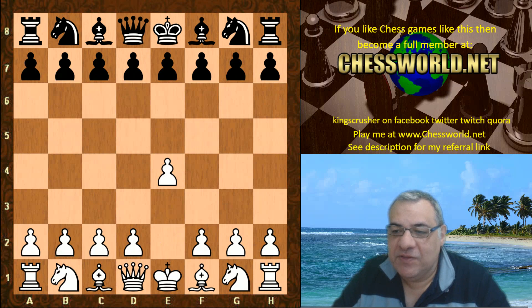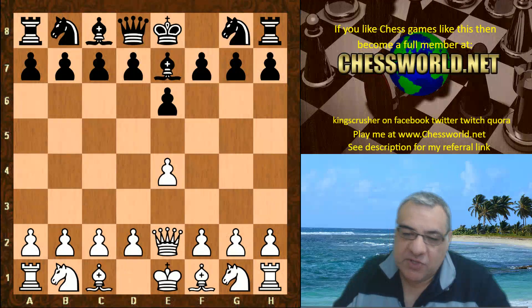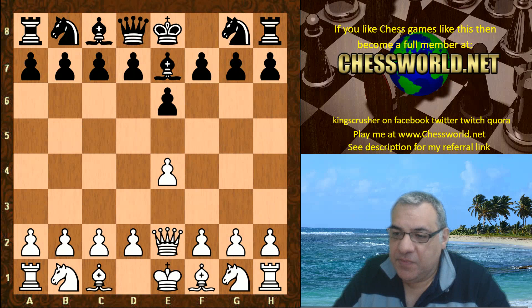The opening book given to both sides is e4, e6, and now the curious Queen e2, which is a surprise weapon against the French. Black played Bishop e7 here, which is one of the main replies. Nf3 and now Nf6 — this is the end of the book.